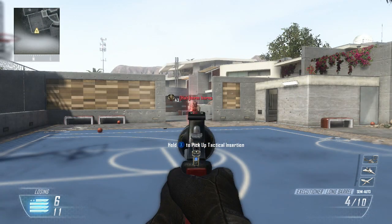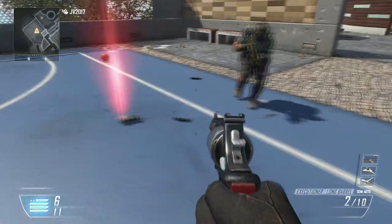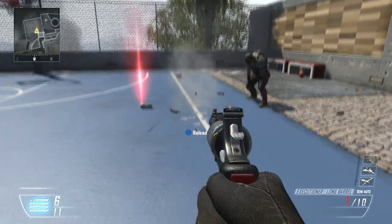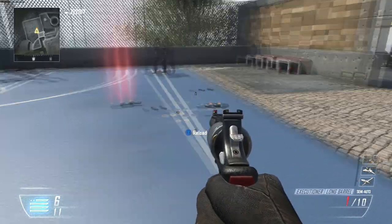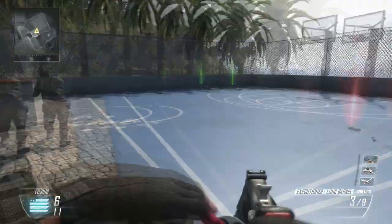This is the Executioner pistol — you can put Long Barrel on pistols, by the way. This is obviously the shortest range of all the pistols because it's basically like shooting a shotgun. Look at that tiny, tiny difference with Long Barrel — not worth it, in my opinion. And that is how Long Barrel affects range.